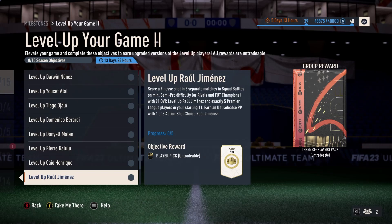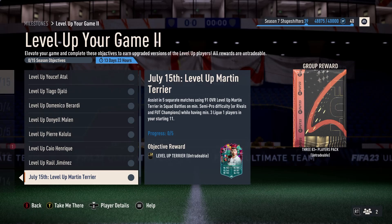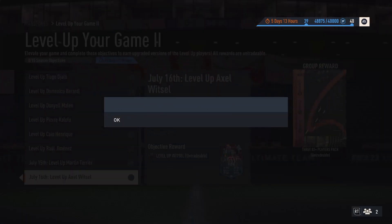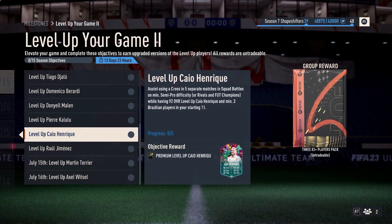Raul Jimenez — scored a finished shot in five separate matches in squad battles with 91 Raul Jimenez, and exactly five Premier League players when starting, to earn an untradable play pick with one of three action shot choices of Raul Jimenez. You'll want to check in concepts to see what he actually has. Martin Terrier — five different matches while having an untradeable uniq player. Axel Fitzel — play 10 different matches while having 91 Fitzel and exactly five other equip players. There are a lot of combinations here.